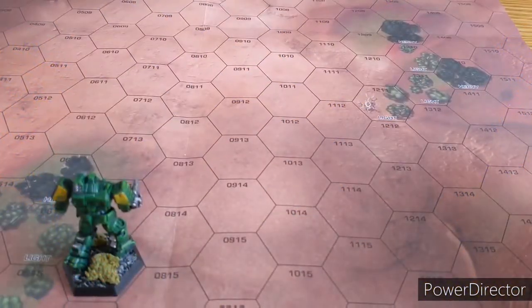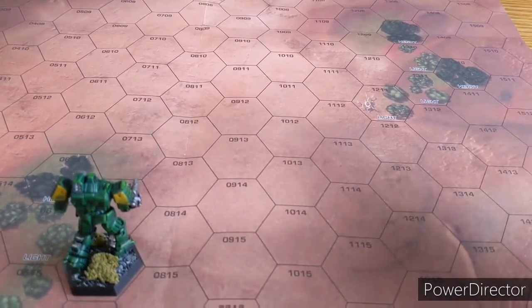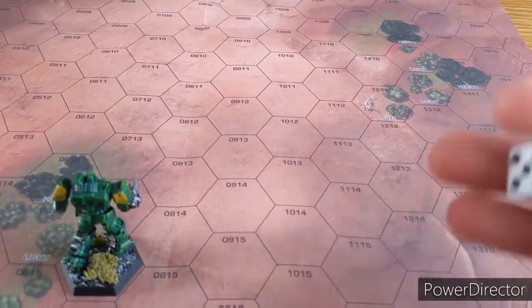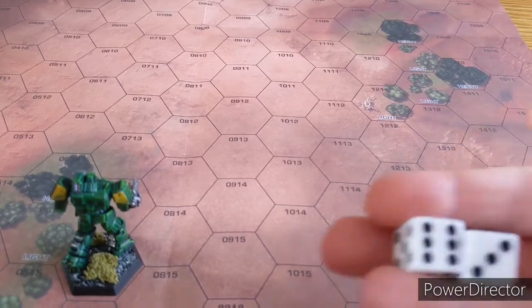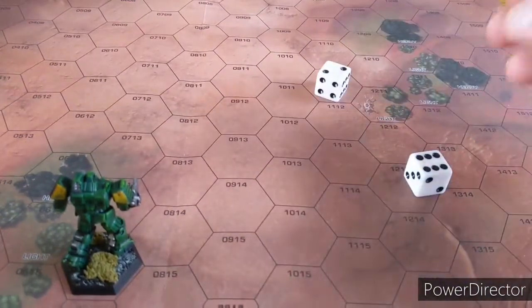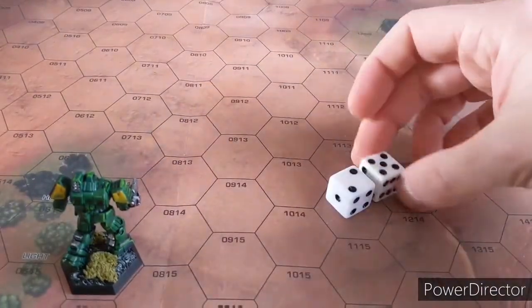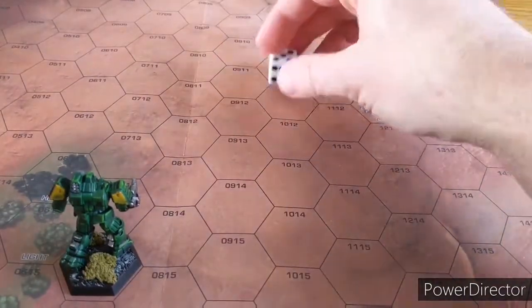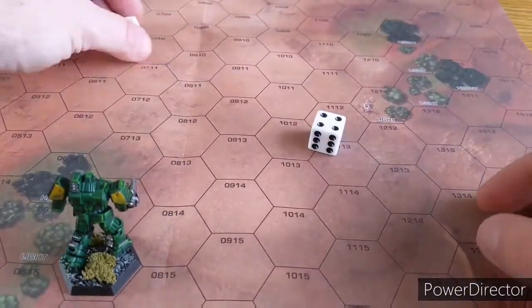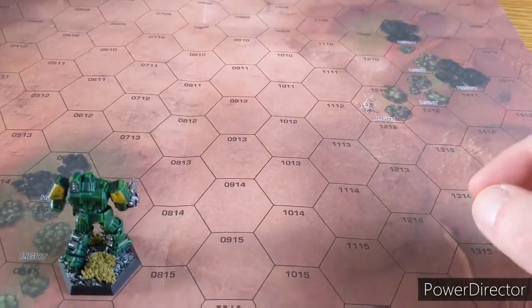Now that we're set up, we roll off for initiative again - the lowest score moves their mech first, then the opponent moves, and so on. The game works so that you both move, then you both shoot, and all damage applies at the end of the turn, meaning nothing is taken off the table before the other side gets to act. House Liao wins the tiebreak and gets to move first.